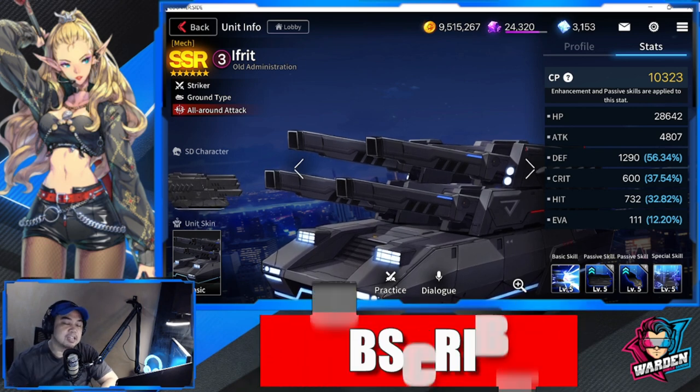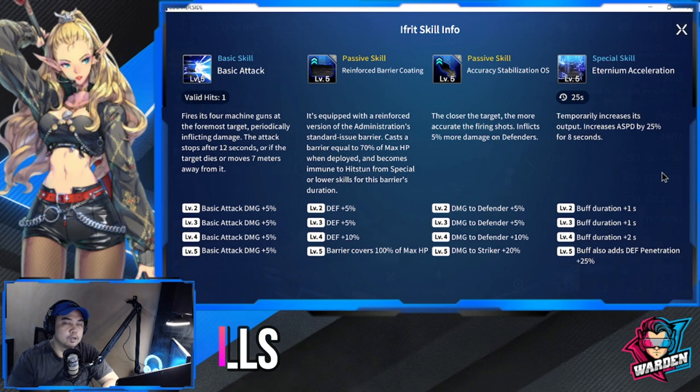For Ifrit's skill info, we'll start with his basic attack. He only has one valid hit — he fires four machine guns at the nearest target, periodically inflicting damage. The attack stops after 12 seconds or if the target dies or moves seven meters away. At levels two through five, total basic damage addition is 20 percent.